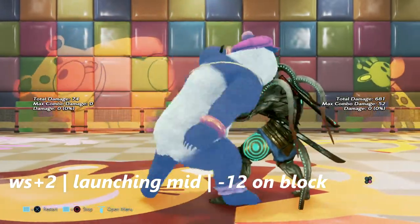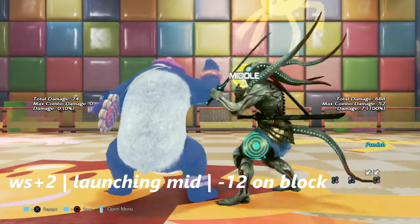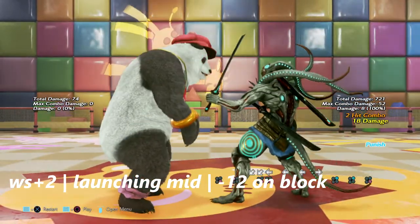And up next is wall rising 2, which is a launching mid. Unfortunately this move is negative 12 on block.